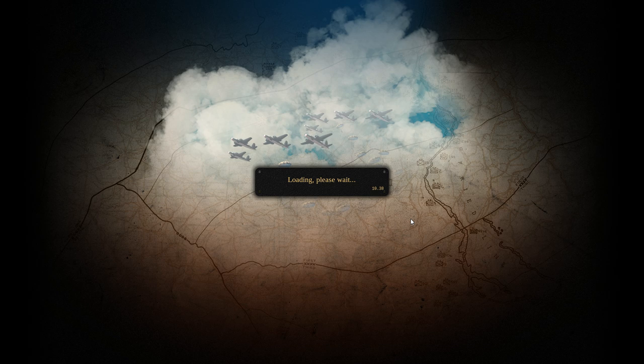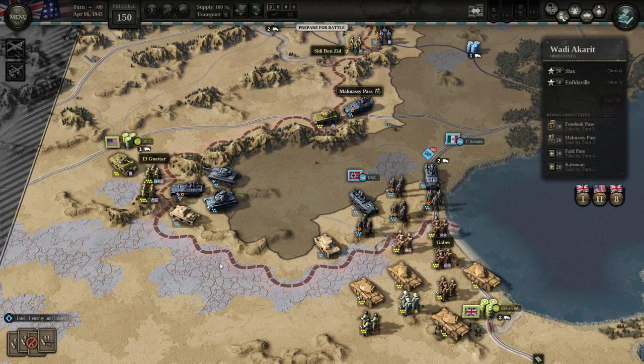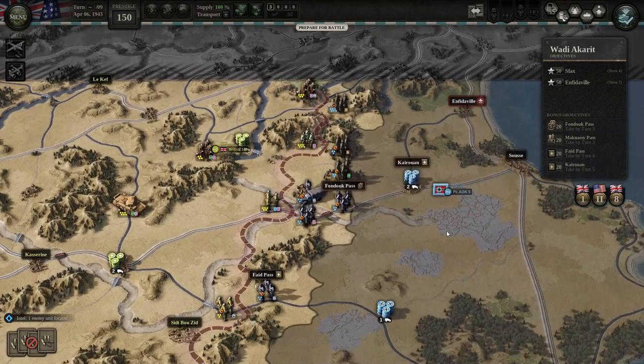Our forces are converging toward a link-up in central Tunisia. The US 2nd Corps and British 1st Army are trying to force the passes of the eastern Dorsal range and cut off the Axis line of retreat from the Wadi Akarit. We need to be wary of overextending. Supply is a new feature in Unity of Command 2, so it's not a relatively large battlefield — we just want to take advantage of our strengths.